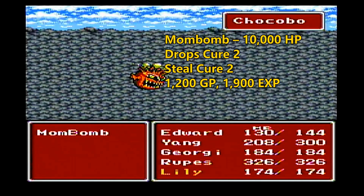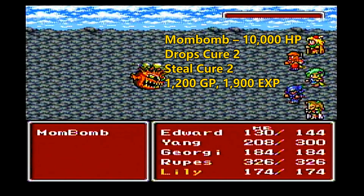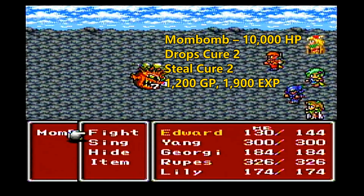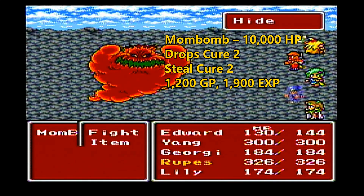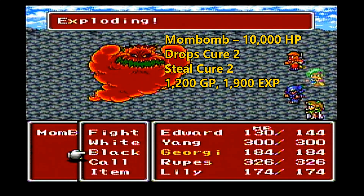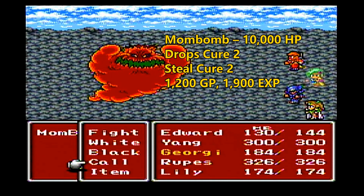Here we have the Mom Bomb. You're not going to be able to do 10,000 hit points of damage to it — it's just too much. Basically you just want to attack it as much as possible and force it into its next phase. Once it comes to that phase, have Edward hide because you don't have to attack it anymore. After a few rounds it'll explode and deal a lot of damage.